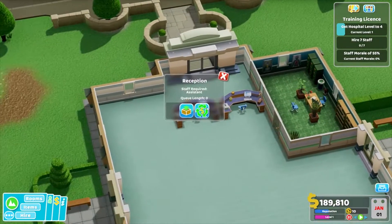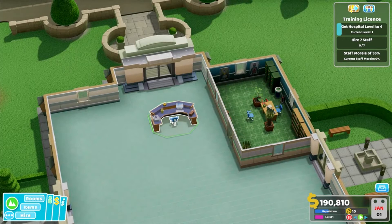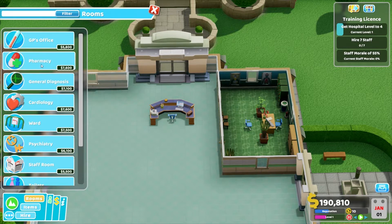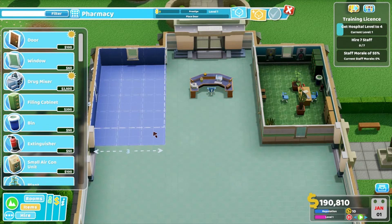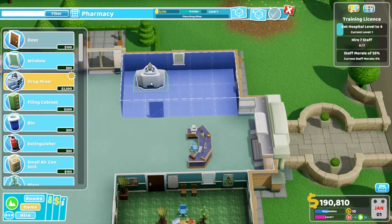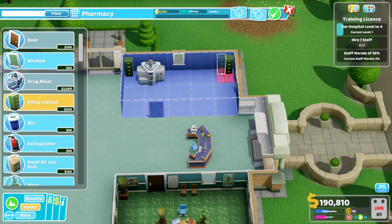So with these, I think we'll get rid of one of you, give you right to the center. We need to go with Rooms — Pharmacy. It only needs to be a three by three, but everything else needs to fit. Can't fit anything else there — that's the problem when you do this. We'll put a drug mixer in there. Filing cabinet — put a few of these along the back wall. Put in a bin, fire extinguisher.